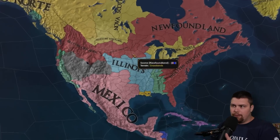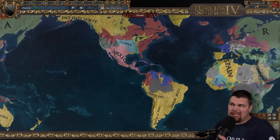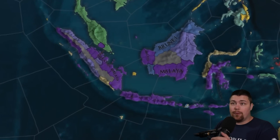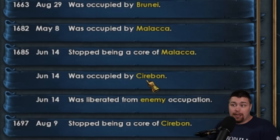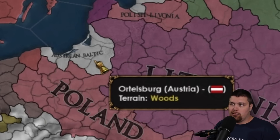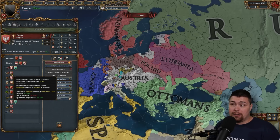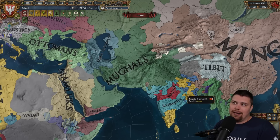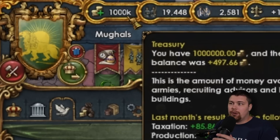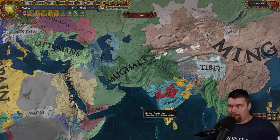We've got the American state of Illinois basically covering half the Louisiana Purchase next to Mexico, stretching up into Colorado and Nebraska. A rare tag alert — Malaya has been formed by a nation called Cirebon, which I've seen in a couple of videos but don't know where they come from. Austrian Baltic exists, with a big Brandenburg Poland-Lithuania nearby who still haven't clicked the button to form the Commonwealth. The Mughals finally formed after about a hundred years of sitting with their treasury maxed and a golden era.